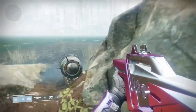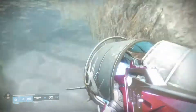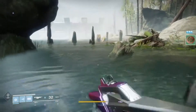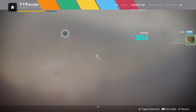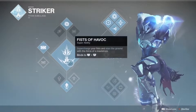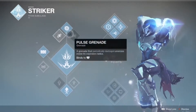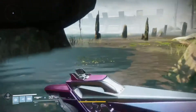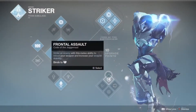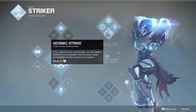Hey! Alright guys, it's your boy YT Panda. Today I'm going to show you guys some Titan tech. This was in Destiny 1 — it's called a Slide Shoulder or a Shoulder Slide. Basically you're just timing your Shoulder Charge, or what's it called on here, it's called Seismic Strike.